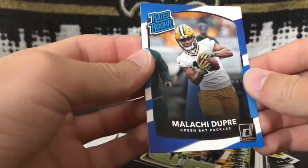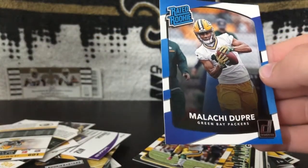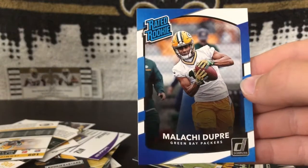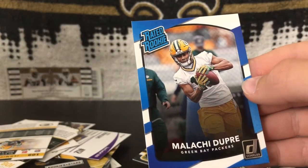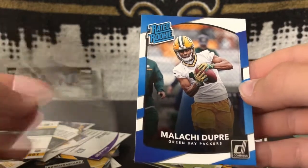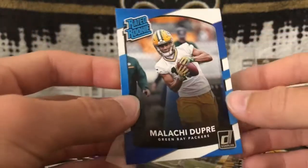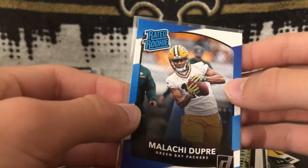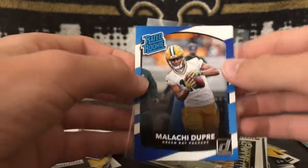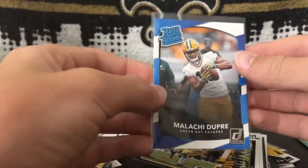Here we have a 2017 red rookie Malachi Dupree. If you guys have seen some of my previous videos, you'll have seen that I got an immaculate RPA of a Malachi Dupree. He went to LSU, which is in New Orleans and I like the Saints. I had no idea that he actually got drafted by the Packers and played for the Packers, but this is super cool. Malachi Dupree — 2017 red rookie, super nice right there.